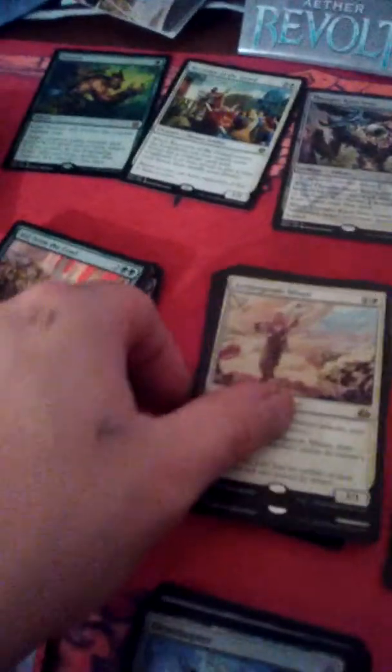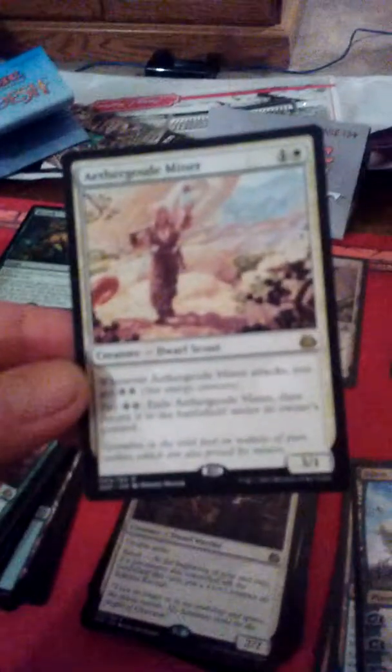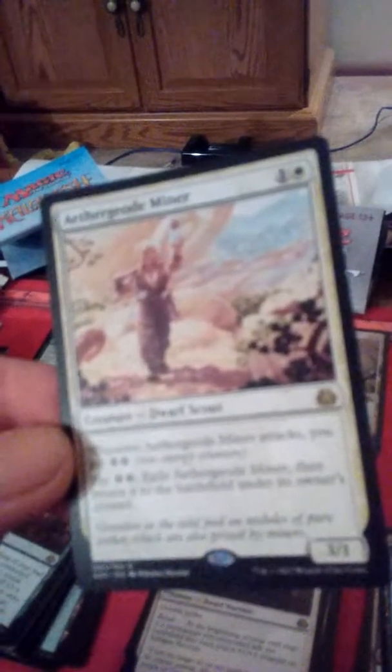We got something called the Aether Geode Miner, which says: when Aether Geode Miner attacks, you get two energy counters. I actually have an energy counter token for this series right here — that's for the series as well.